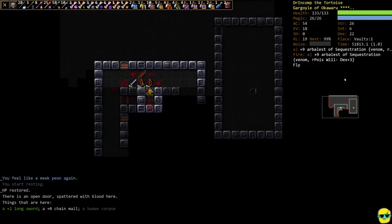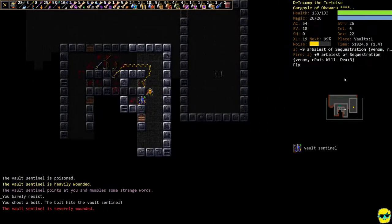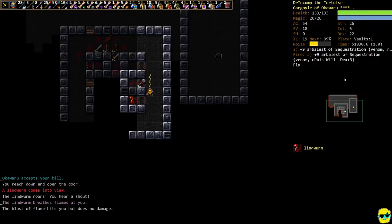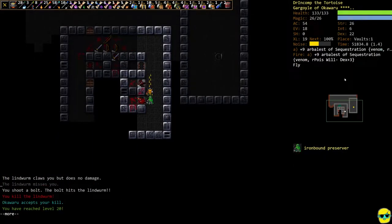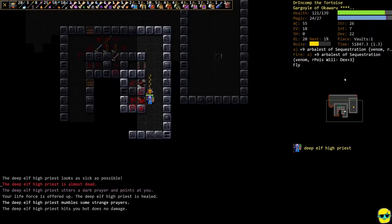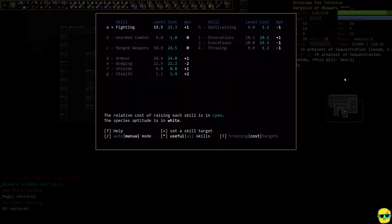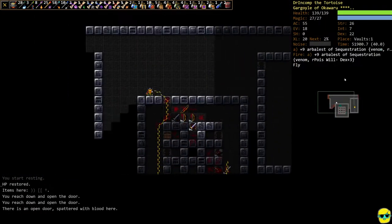Whenever you're in the Vaults you always have to watch out for the different guardians — the sentinel. He could have done some worse stuff to us but luckily he didn't. We got up to level 20 and got an intelligence, which isn't that great, but we got more hit points which is important. We are currently training fighting and will continue for a bit.